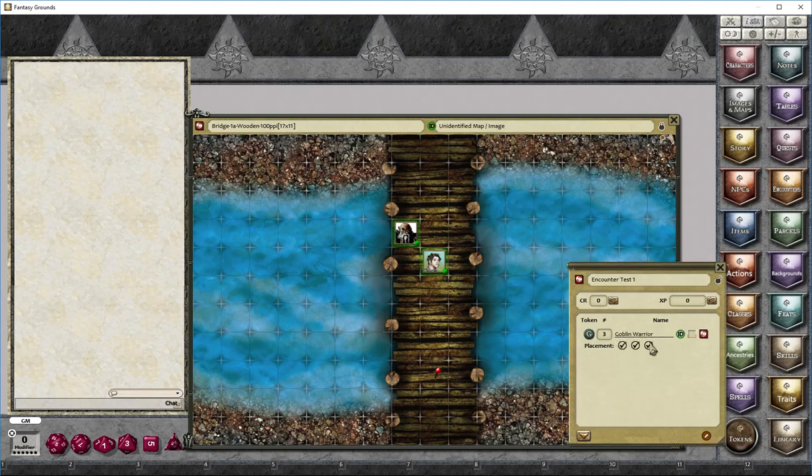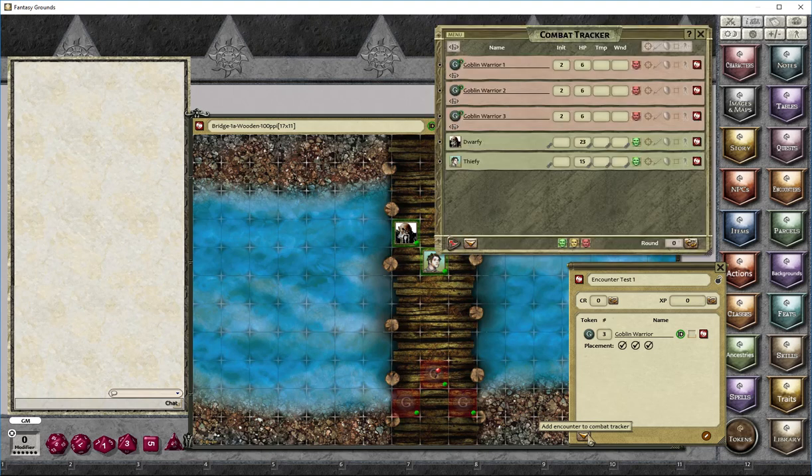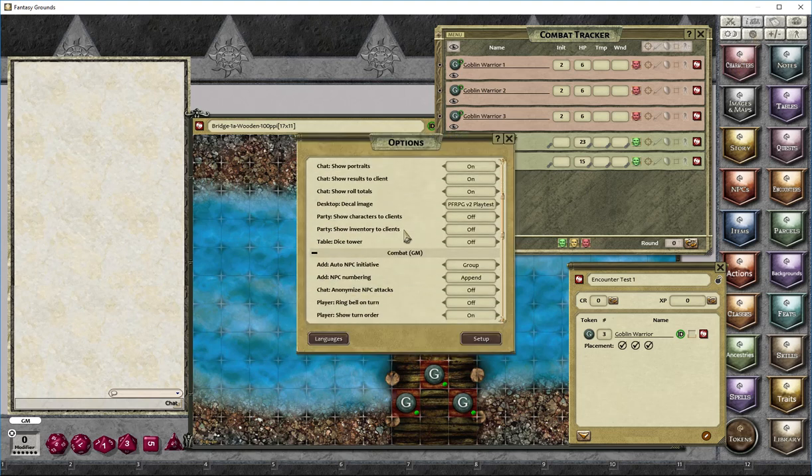There are going to be three goblin warriors, so I know through either a story entry, reading the scenario, or designing it, that there will be three goblin warriors as an encounter when the characters walk over the bridge. I add the goblins to the map and the combat tracker at this point. They're not visible to the players yet, but I'm going to make the goblins visible. They've been added with group initiative.